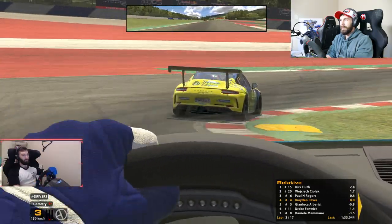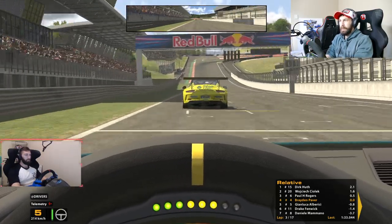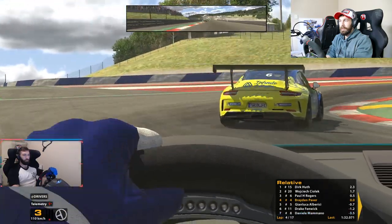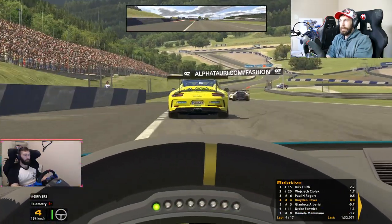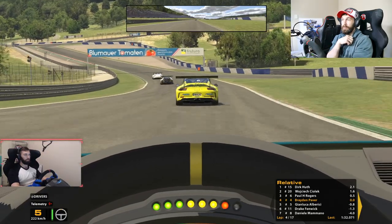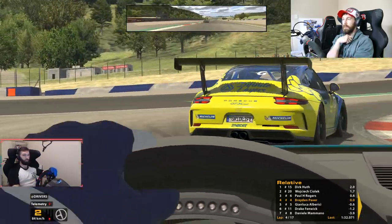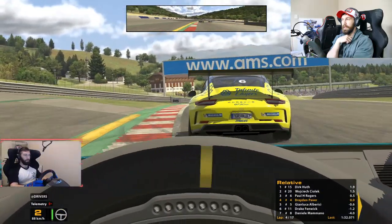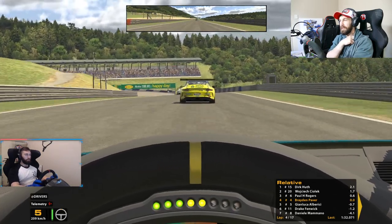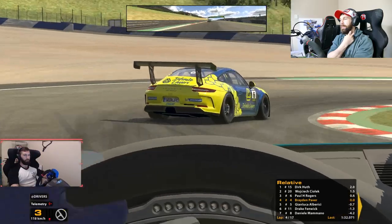Much better on that corner this time around. Into the final dip, and we're right on his tail again. If we can line up a nice draft here and get a good turn one, we've kind of got a nice opening for a pass into the best passing corner on this track. You see first and second have got the same idea — second is really trying to line up first place, but doesn't look like he's quite close enough. Sticks his nose out to scare him a little bit, but doesn't go for the dive.